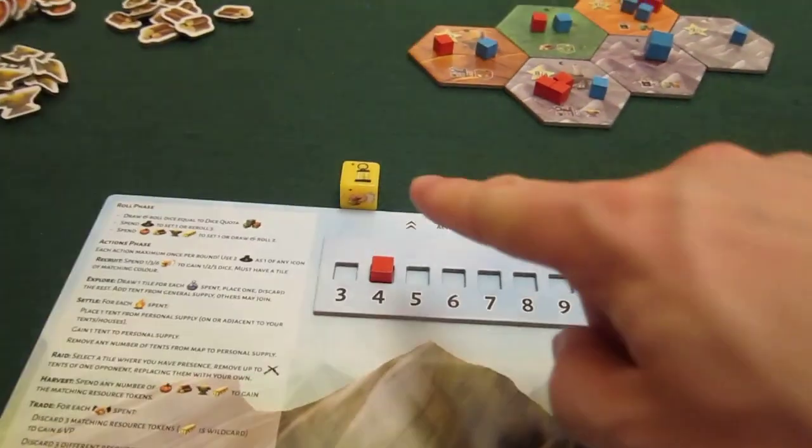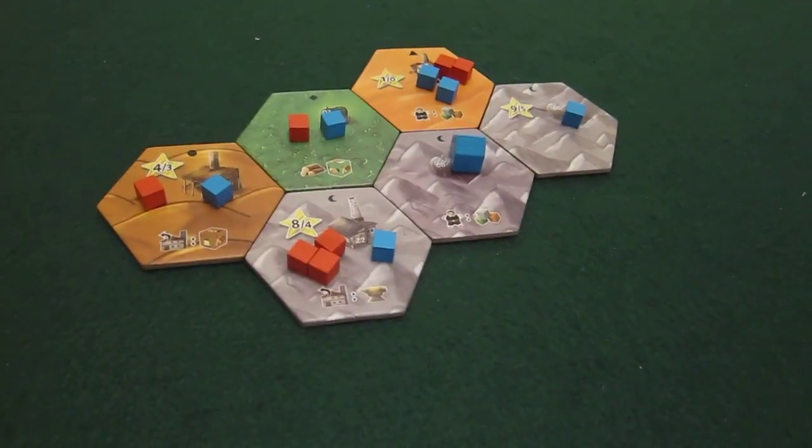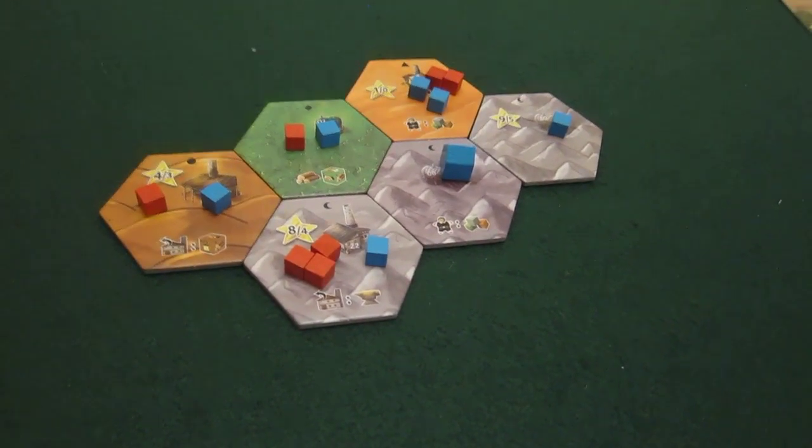That's the two actions done. Cleanup — I'm keeping this die. Moving the marker across. He hasn't got any factories there, so on to the next round.